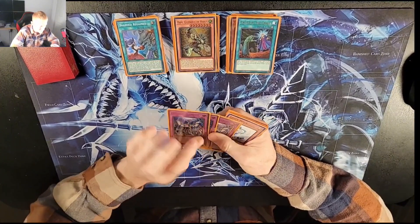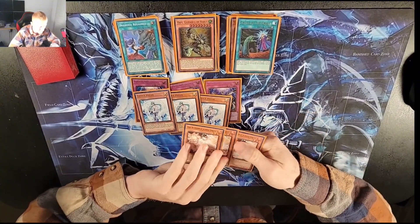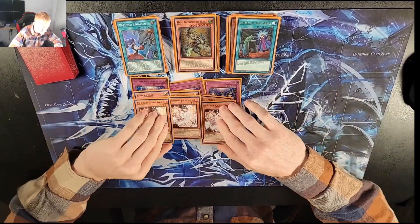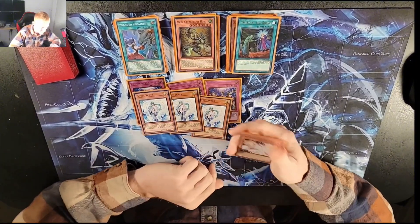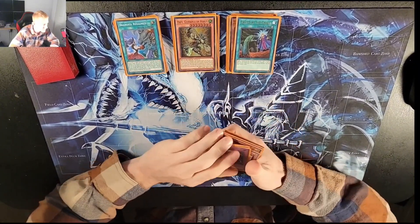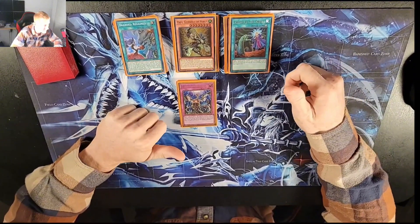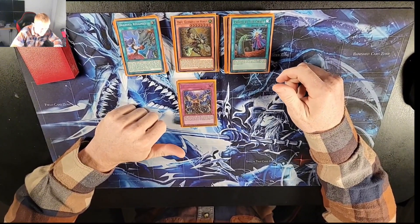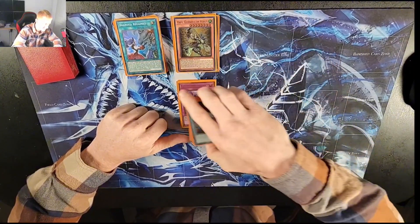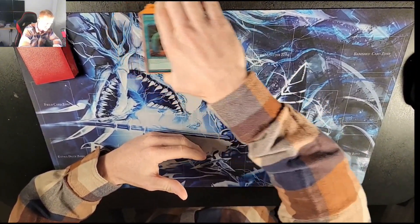For hand traps: three Imperm, three Valor, three Ash. You have to play Ash right now - if you don't, you're messing yourself up. The key is knowing when to Ash, when to Valor, and when to Imperm. That's our main deck. I've been play testing with it and it's really good - good in the grind, can OTK, can do some crazy stuff. Let me go through the extra deck and then we'll show some combos.